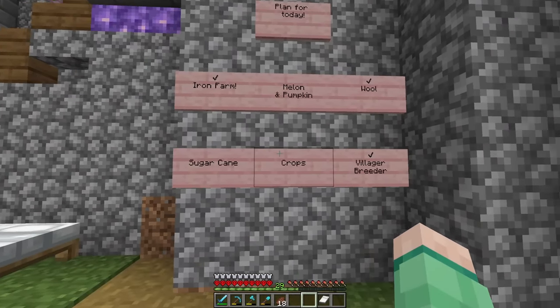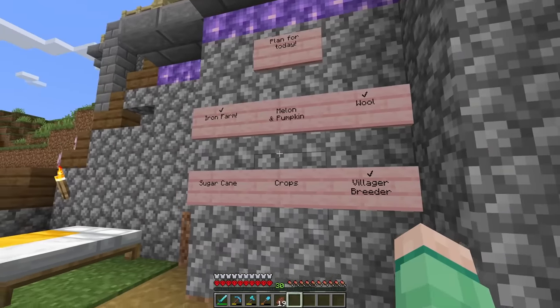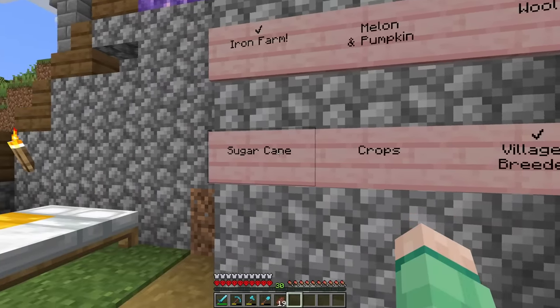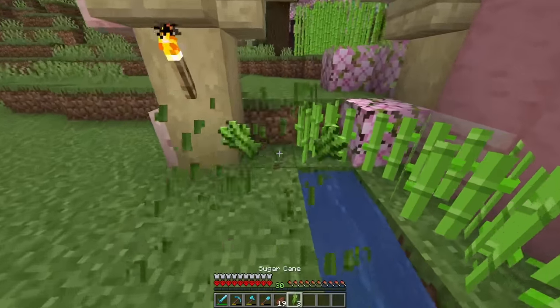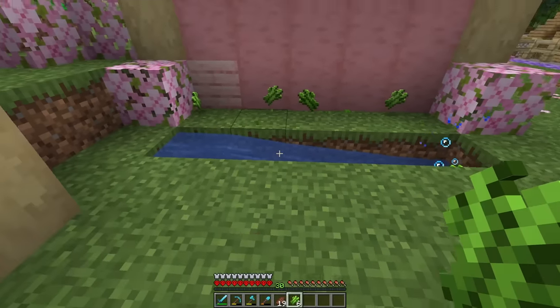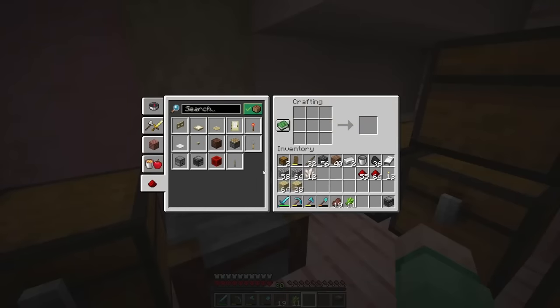We're officially halfway done — it's just the crop farms left to do. Looking at this list, I think the easiest one for me to do right now is going to be the sugar cane farm. I already have a bunch of sugar cane growing over here on the side of my house. I feel like we could probably keep the farm right here, but just move it around a little to make it automatic.